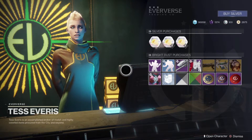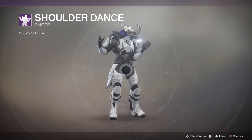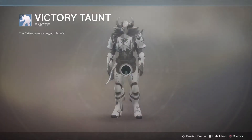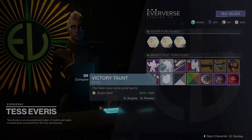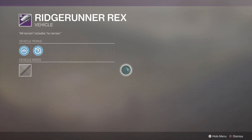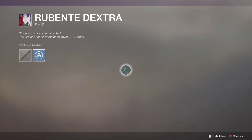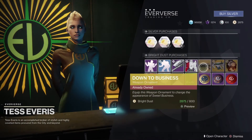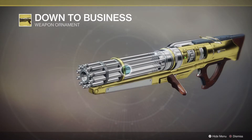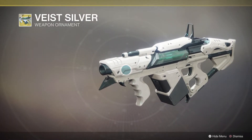Let's take a look at what Tess has brought us at Eververse this week. First off we have the Shoulder Dance — let's take a look at that, it's a pretty cool one. After that we have the Victory Taunt. We have the Ridge Runner Rex Sparrow, so that one's a pretty cool looking Sparrow. We've got the Rubente Dextra Ship — I don't know how you say that, but that looks kind of cool. We've got the Down to Business Ornament for Sweet Business, which looks really nice. And then for the Colony we have the Vice Silver Weapon Ornament, which looks really cool.